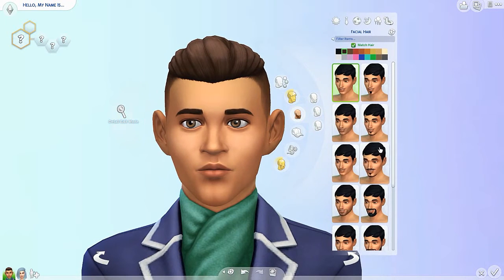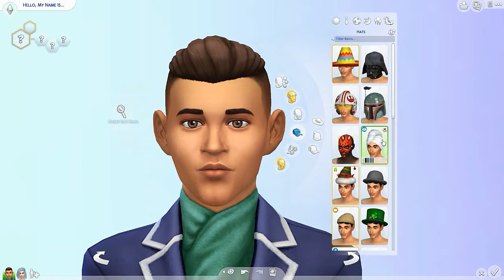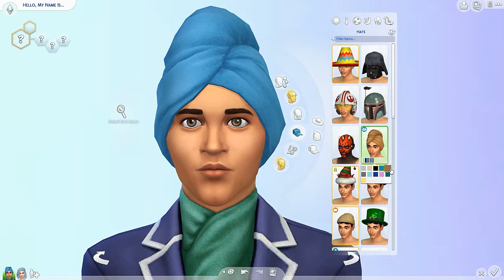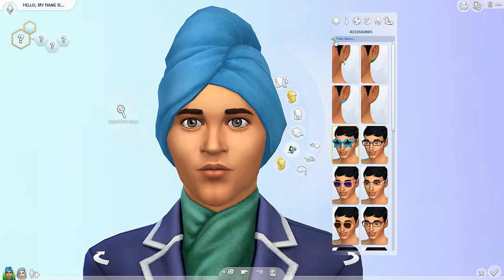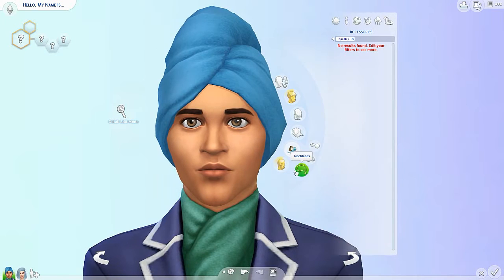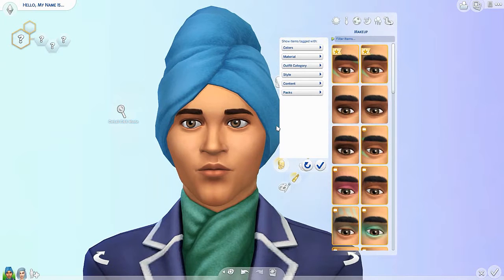Facial hair — I don't think there is any, I don't see any. Hats — there is one hat, well it's not really a hat, but it's a towel-wrapped head. This is what I look like when I come out of the shower. But yes, it does come in whole different colors, and it would make sense that they would have this with the spa pack.